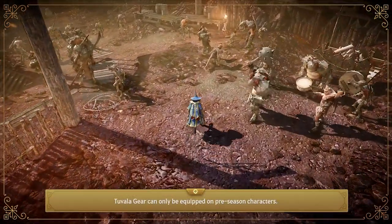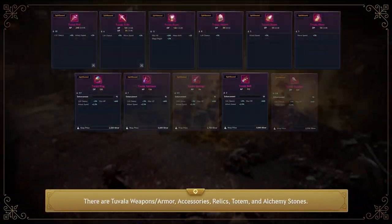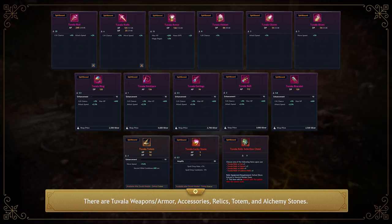Tuvala gear can only be equipped on preseason characters. There are Tuvala weapons, armor, accessories, relics, totems, and alchemy stones.